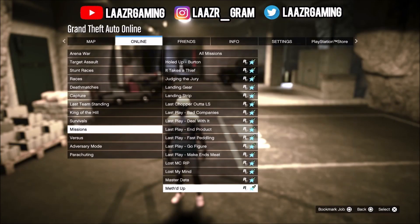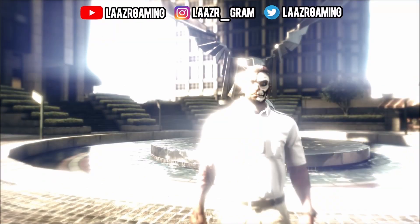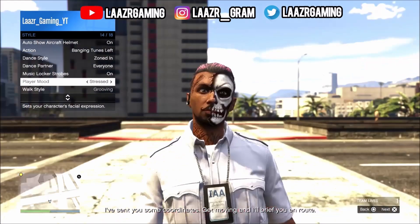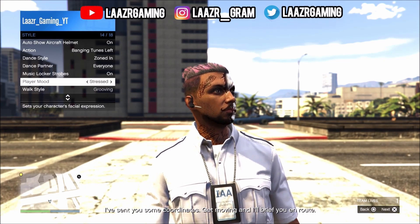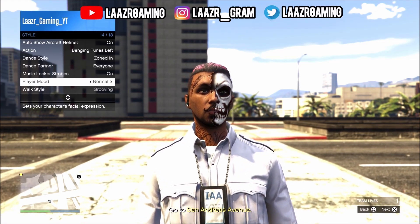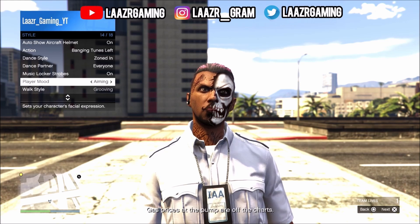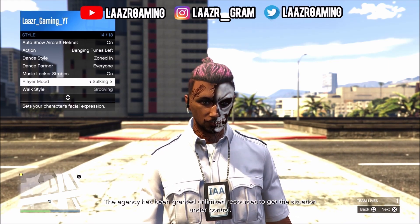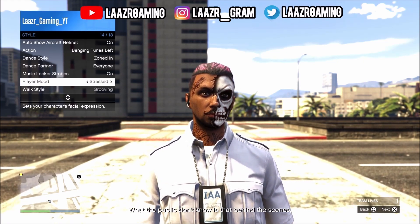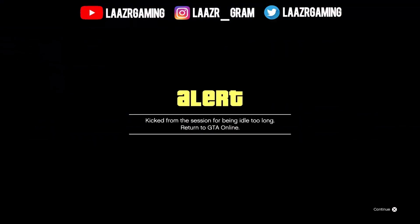The first thing you guys want to do is simply load up any of these brand new missions, known as the ULP missions. Simply go ahead and pick any of the outfits and then ready up into the mission. Once you guys get into the mission, simply pull up your interaction menu, go down to style and flick your player mood to the right for about a minute. I'm just flicking my character's player mood to the right for about one minute or so. Once you guys have done that, simply go over to your dashboard where you can get kicked from the game. Pull up your home screen menu on either your Xbox dashboard or your PlayStation dashboard, leave your control pad down and go AFK for 15 minutes. When you guys come back, you should notice that you've been kicked from the mission.